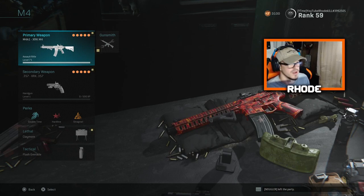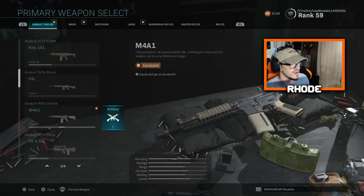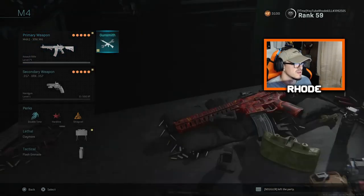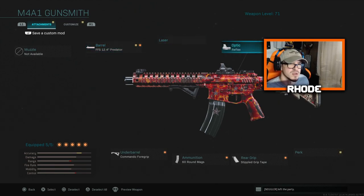I'll show you what we're rocking. We got that nice camo on, man. We are rocking the legendary variant — the XRK M4. It's awesome, man. I love it. I don't know how you get that, but I have it. Most of you probably do the barrel, the FFS 12.4, optic reflex, snow stock, we're running stippled grip tape for the grip, 60 round mags so I can take out more enemies.